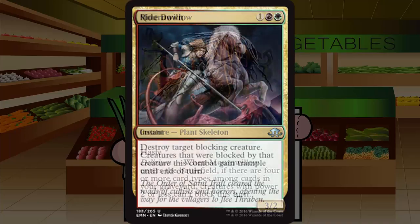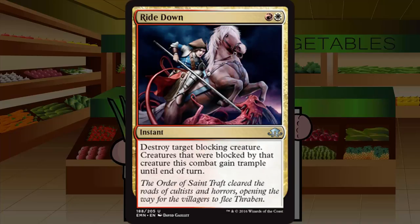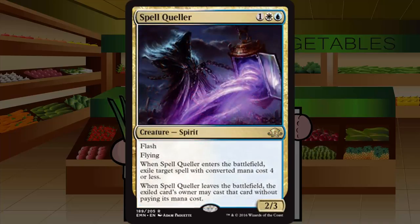Ride Down is a reprint from Khans of Tarkir block — one red and one white instant at uncommon. It says destroy target blocking creature; creatures that were blocked by that creature gain trample until end of turn. As a rules reminder: if a creature with trample is blocked and the blocker disappears, they trample all damage to the face. Solid instant-speed removal in red-white. If your opponent is attacking with red-white open, be very careful with chump blocks — you might just be dead. Not a super high pick due to color restriction, but very solid. Grade: B minus.